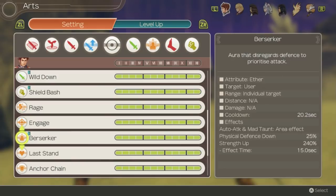Berserker is his really good aura. It lowers his physical defense by 25% but increases his strength by 240%. This is a massive increase and one of the reasons Ryne can do some absolutely crazy amounts of damage beyond what other party members can do. With a certain skill link you can get 100% uptime, which makes it super useful. Damage can let him keep aggro and end fights much quicker, and the defense reduction doesn't matter since ideally Ryne wants agility to help him tank.